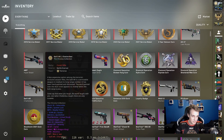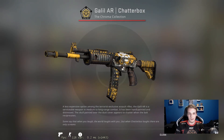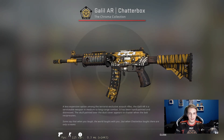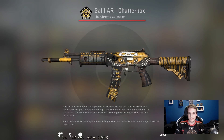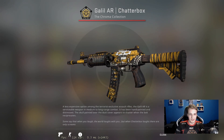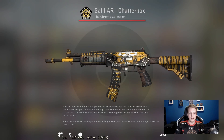Going past all the service medals and the various drops from trade-ups and case openings, the next interesting one is the Galil AR Chatterbox. This goes back to 2015-2016 when I only started playing the game and was starting my case opening career. One of my friends, Voitex, donated this to me alongside a bunch of different skins, and ever since then I've really liked that Chatterbox.